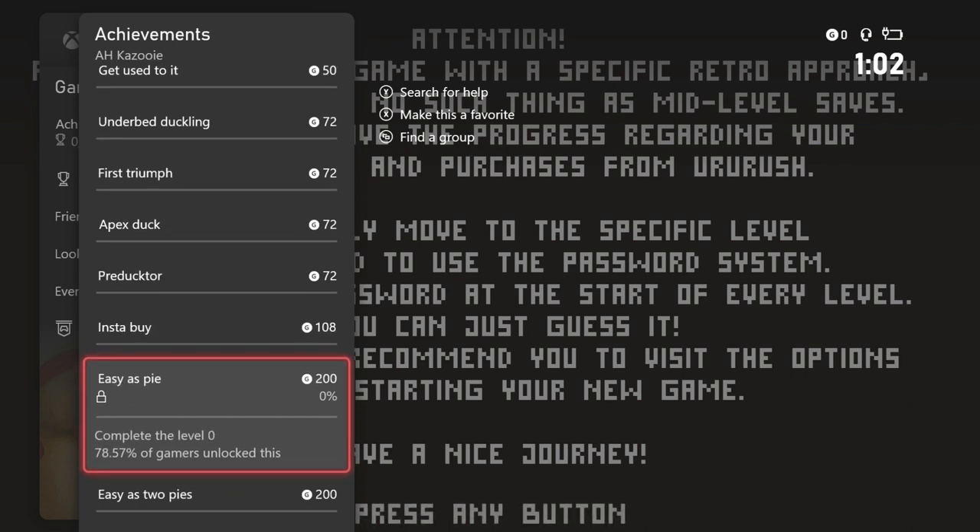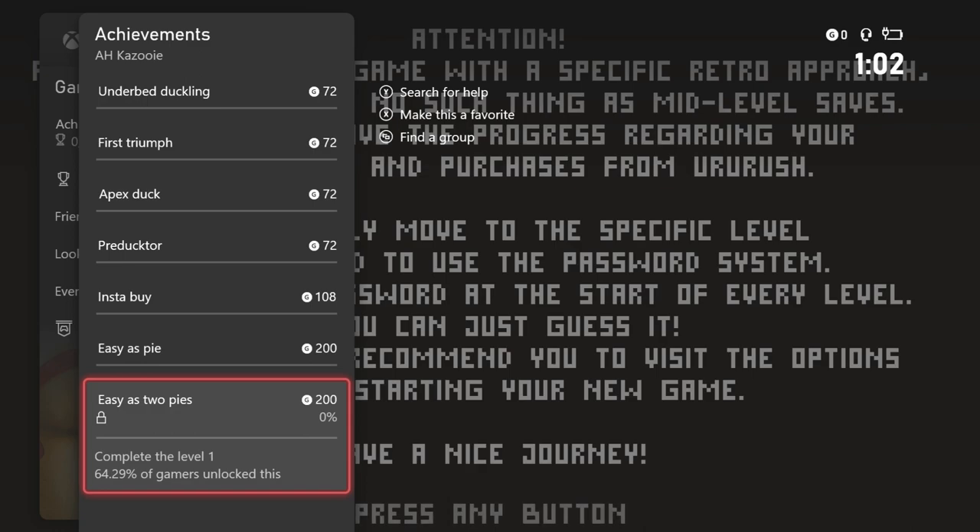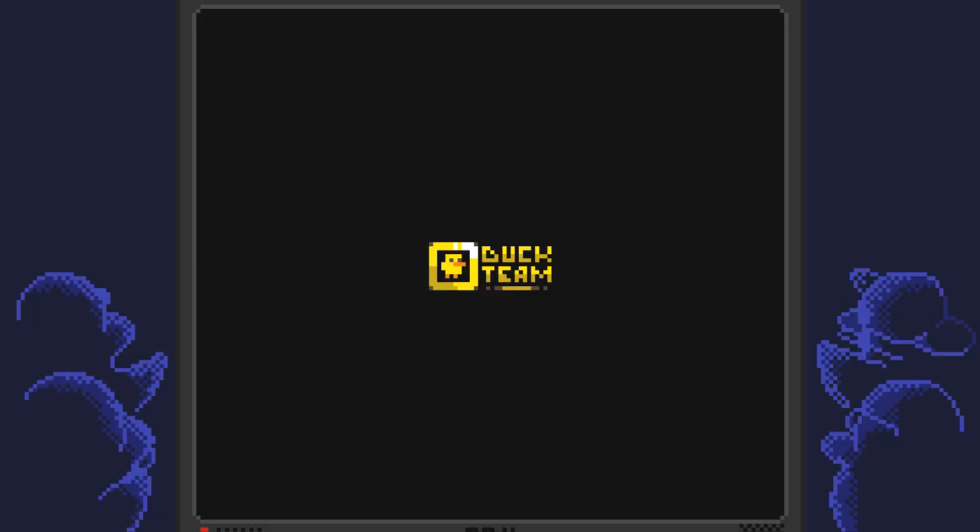So like usual with most Chilidog games, we can enter a cheat code to give us god mode, which is going to make the game super easy.